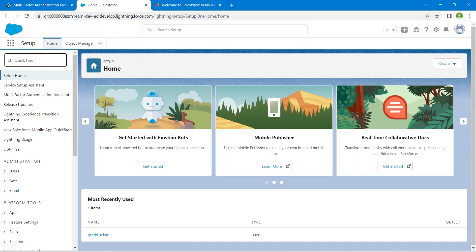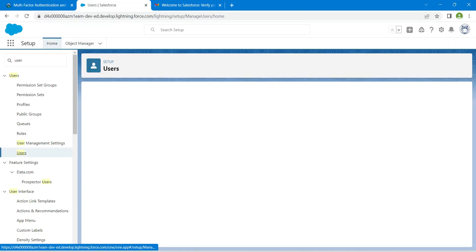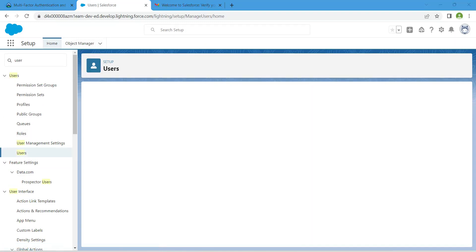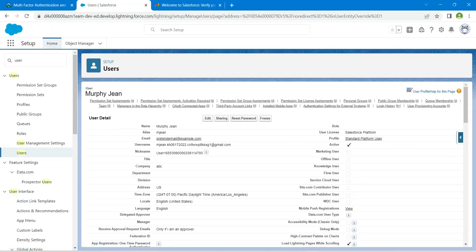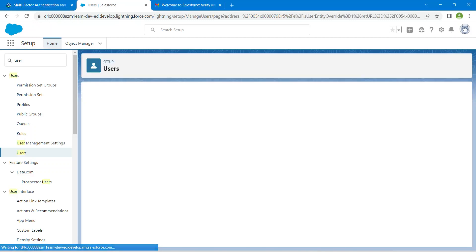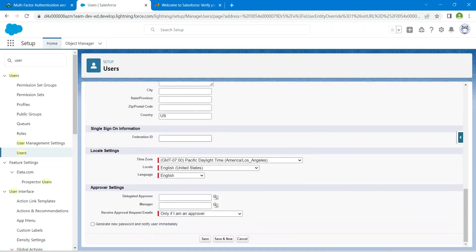Now click on Users. We are going to click on Morphe, then click on Edit. Scroll down to the Single Sign-On information section. Here we are going to provide a Federation ID — you can give whatever username you like here. Then click on Save.